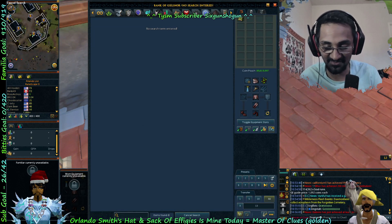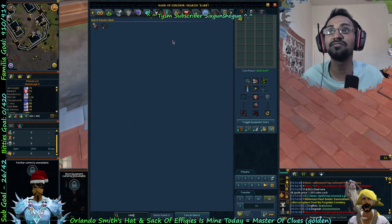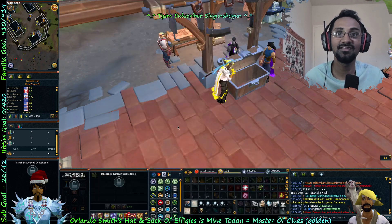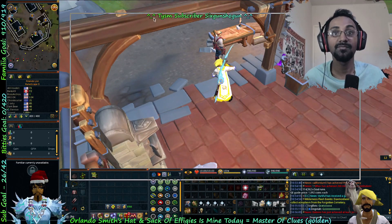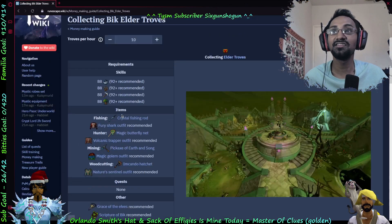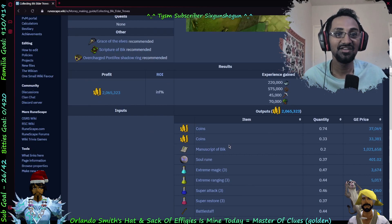Let's take out luck items — let's see, lucky rabbit's foot. I'm gonna take my Orlando's out. So we were definitely not making 200k like this.